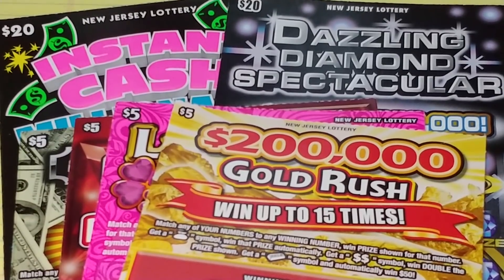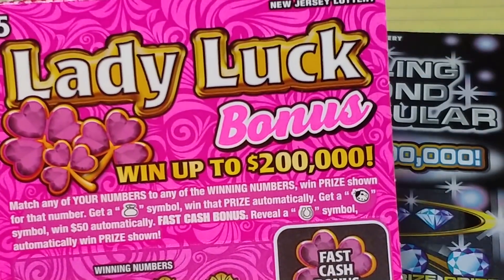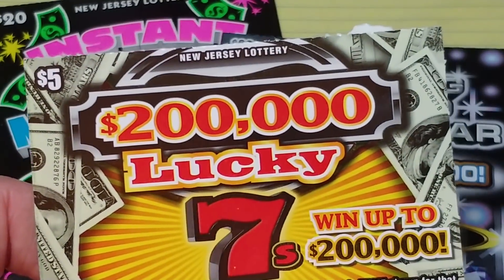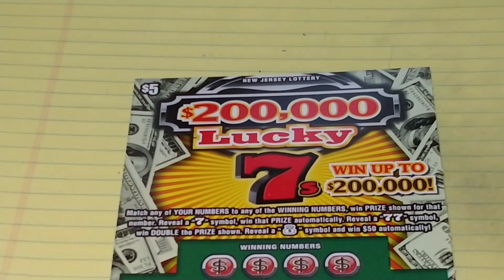Hey YouTube, NJ Scratcher here with $60 worth of New Jersey lottery tickets. I have $20 in $5 tickets: the $200,000 Gold Rush, Lady Luck, which I did very good on yesterday and had a $15 winner, Ruby Red Riches, and the $200,000 Lucky Sevens. I also have my favorite ticket, Dazzling Diamond Spectacular, and an Instant Cash Millionaire. Let's start with the $5 tickets, beginning with the $200,000 Lucky Sevens — this is ticket 002.